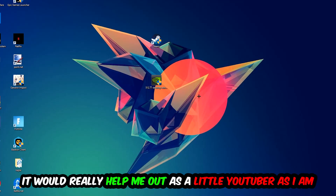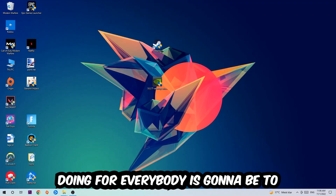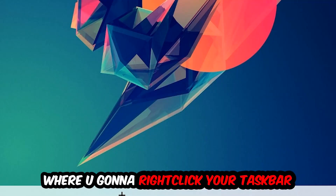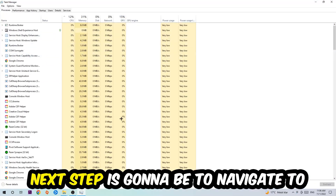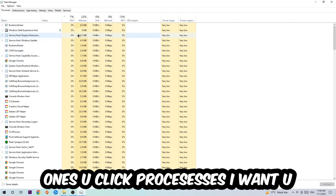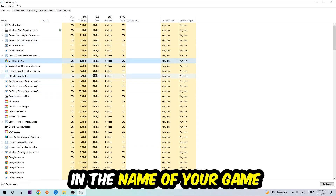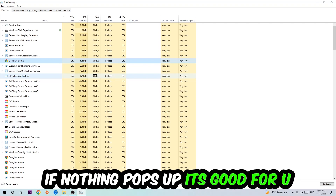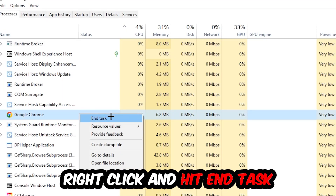The first step is to navigate to the very bottom of your screen, right-click your taskbar, and open Task Manager. Next, navigate to the top-left corner, click on Processes. Once you're in Processes, click on one of the random processes and type in the name of your game using your keyboard. If nothing pops up, you're good. If something does pop up, simply right-click it and hit End Task.